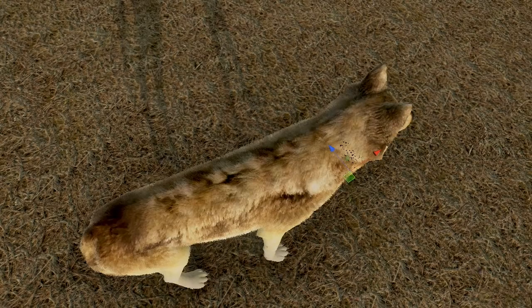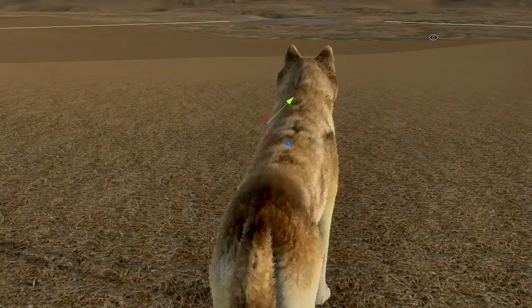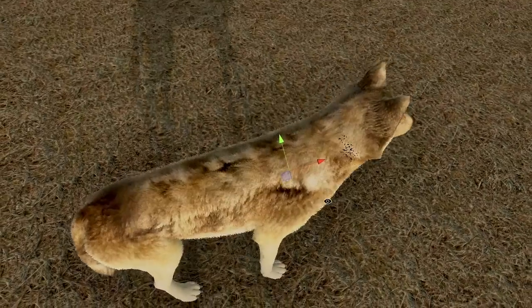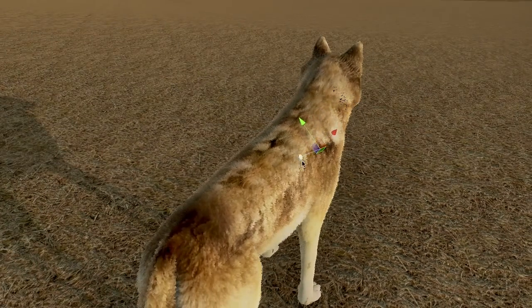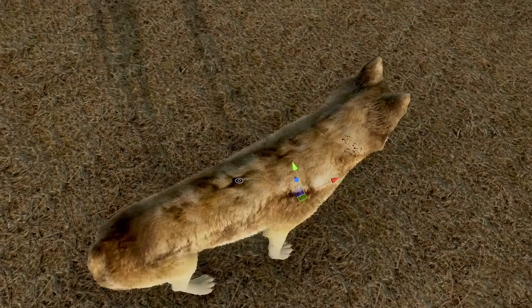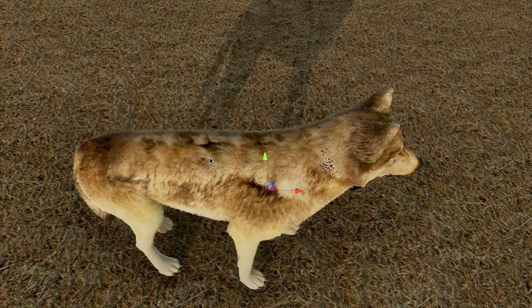The bite points in the middle of the back we're actually going to move up to become more like the shoulder bite points we had before, also angled so the wolf comes at it more from the side. So now we have shoulder/neck bite points — really more like scruff bite points now — and bite points on the back. The throat was fine functionally; the issue with the attacker's head twisting around we're going to fix in the animation by adjusting which way the defending wolf pulls away from the attacking wolf.